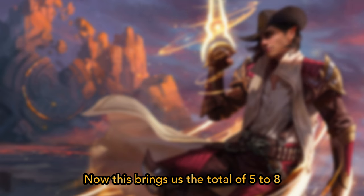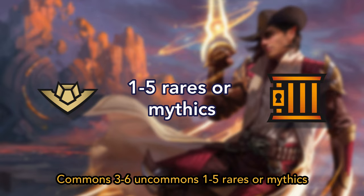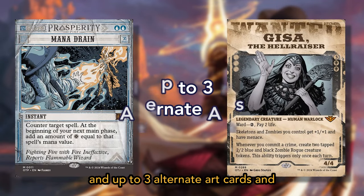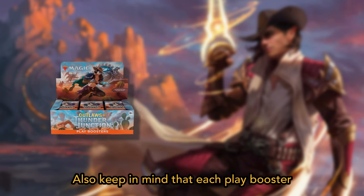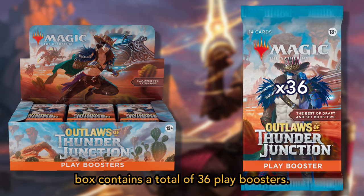This brings us to a total of 5 to 8 commons, 3 to 6 uncommons, 1 to 5 rares or mythics, and up to 3 alternate art cards, plus one land card per pack with a chance of it being a traditional foil. Also keep in mind that each play booster box contains a total of 36 play boosters.